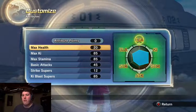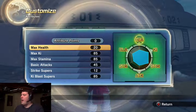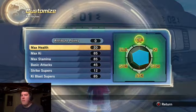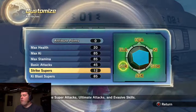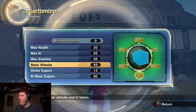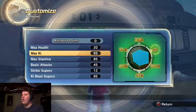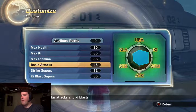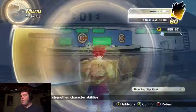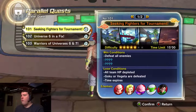Now I'm gonna let you guys see what I did to my character and its attributes. That's my full attributes right here - it took me a while to get up to that. I'm gonna add more to my max Ki up to at least 100, and my basic attacks I'll rise up a little bit. I'm gonna think this through before I apply it. Alright, let's go into one of the new parallel quests - Seeking Fighters for Tournament. I think I have to complete this under five minutes but I'm gonna try my best.